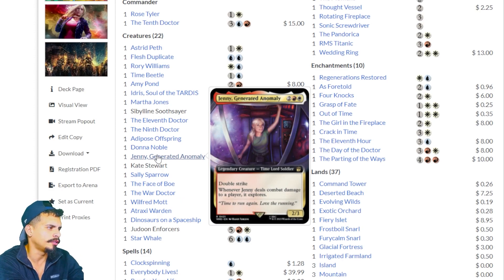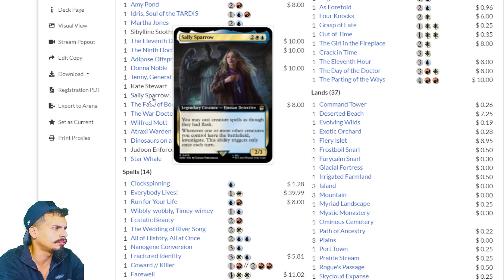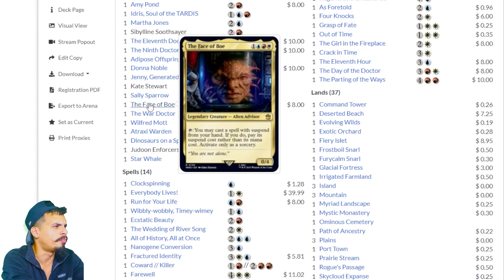Jenny, Generated Anomaly — Double Strike. Whenever Jenny deals combat damage to a player, she explores: look at the top card of your library; if it's a land you can put it in your hand, otherwise put it in the graveyard. Sally Sparrow — you may cast creature spells as though they had flash. Whenever one or more creatures you control leave the battlefield, investigate. This ability only triggers once each turn.